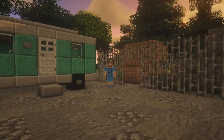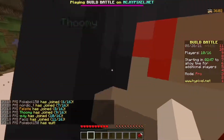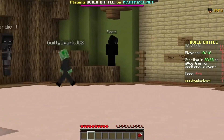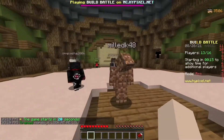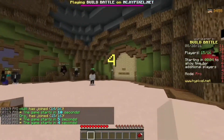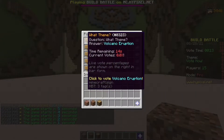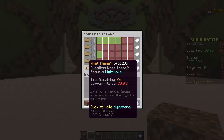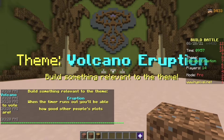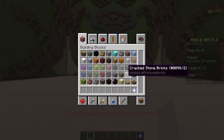Hey, what's going on guys, welcome back to another video. Today I played Build Battle. Build Battle should be starting pretty soon. The theme options are: volcano eruption, flying stadium, chocolate factory. I'm going with volcano eruption — I'm not particularly excited for this one.